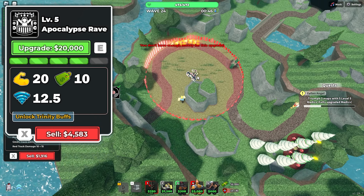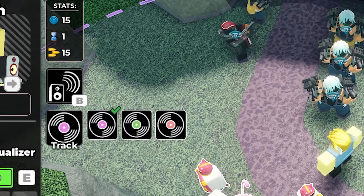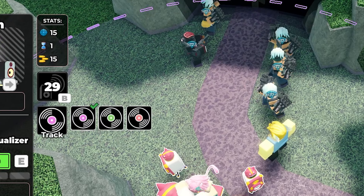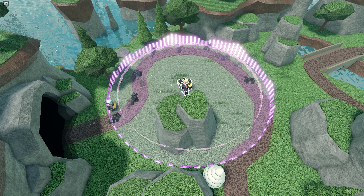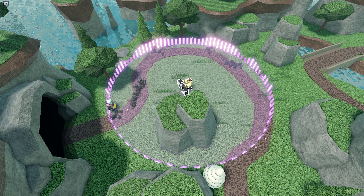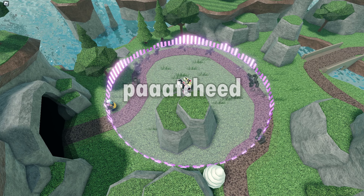Now that we've established the raw stats, I'll tell you what the ability does. The Drop the Beat ability can be used once every 30 seconds and changes depending on which track you've selected. The purple track slows, stuns, and knocks back enemies in the range of the DJ. It pulses three times and can slow down any enemy, including major bosses.